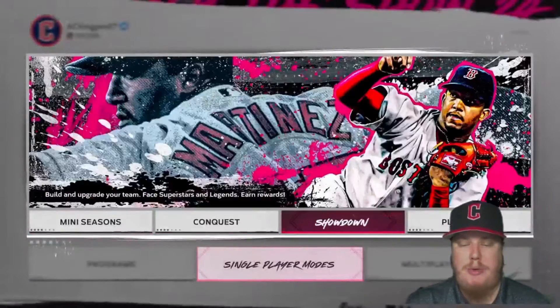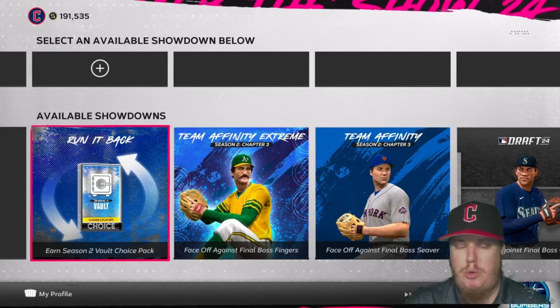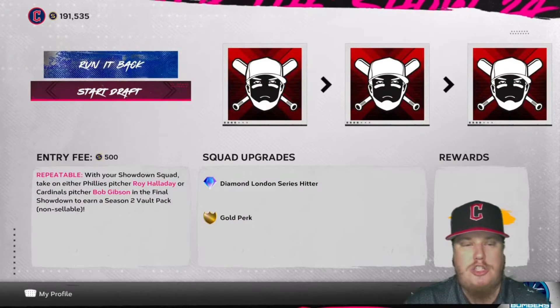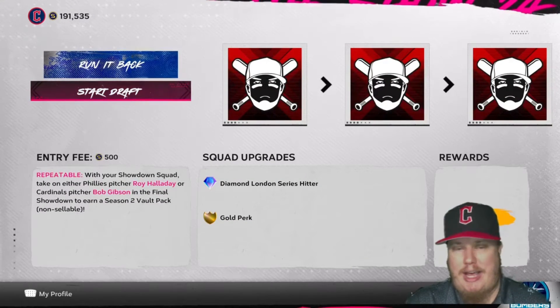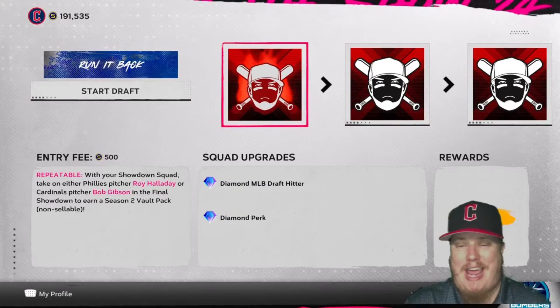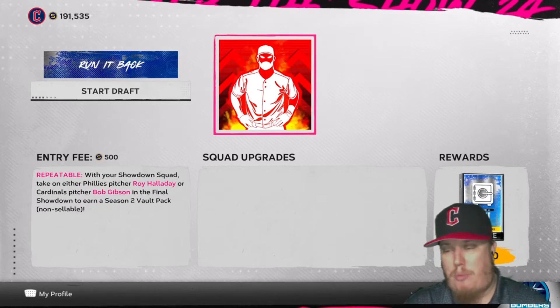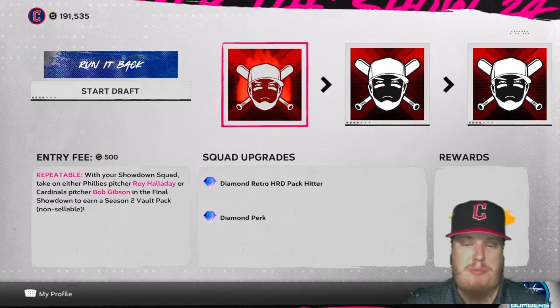We have a showdown to talk about today — let's jump right into it and talk about the Run It Back Showdown, an opportunity to earn Season 2 vault choice packs. You're going to be running a showdown for 500 coins that has eight steps to it, and the ninth step is going to be your boss. When you defeat that boss you earn yourself a Season 2 vault choice pack.